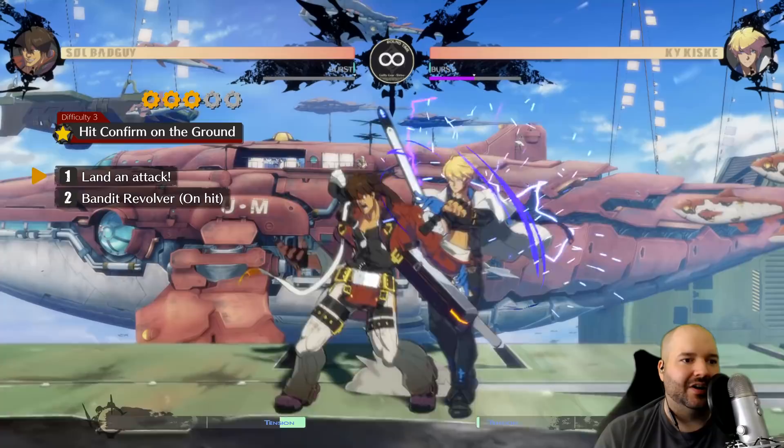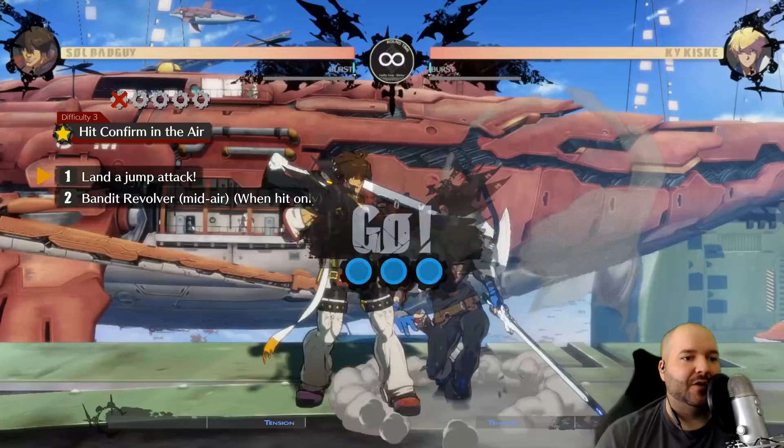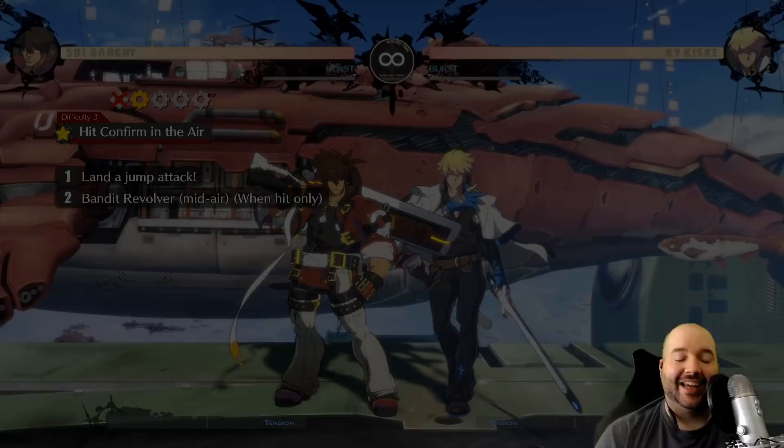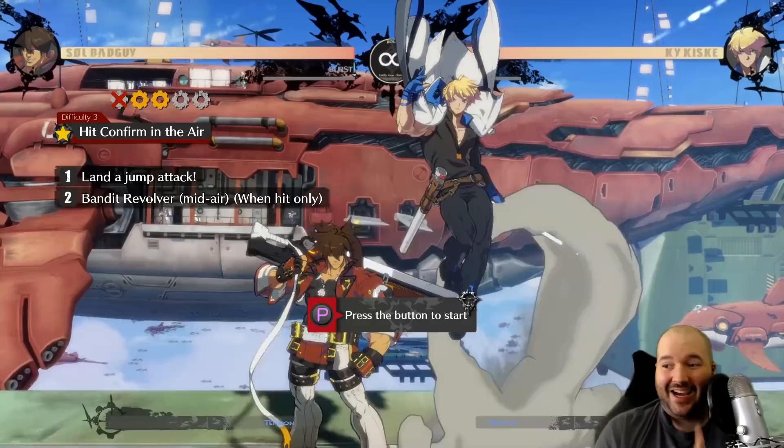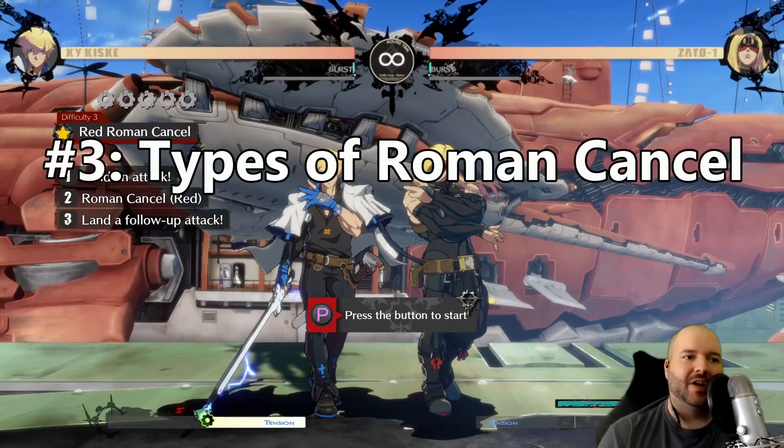There's also hit confirming in the air, which is a little bit trickier. If the opponent gets hit, you finish your combo; if they block it, you end it so you can keep the pressure going and not make yourself unsafe. Make sure you do the hit confirming missions for sure.